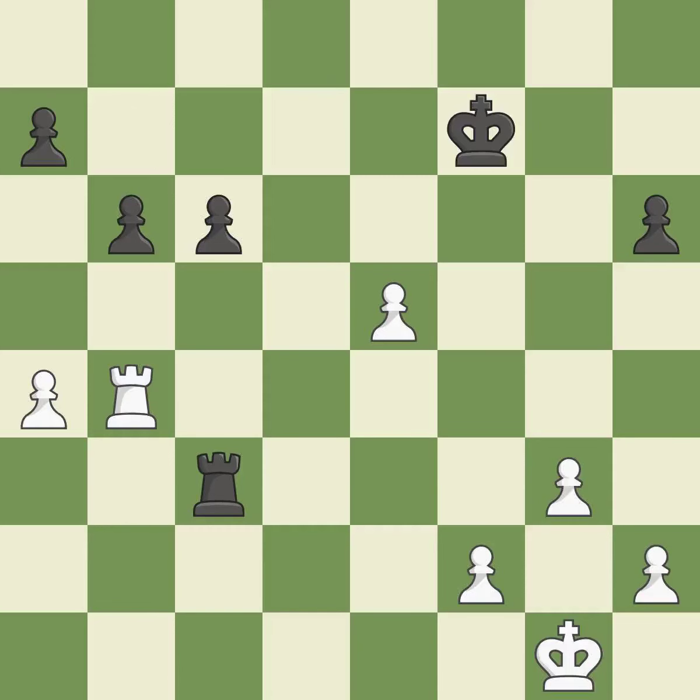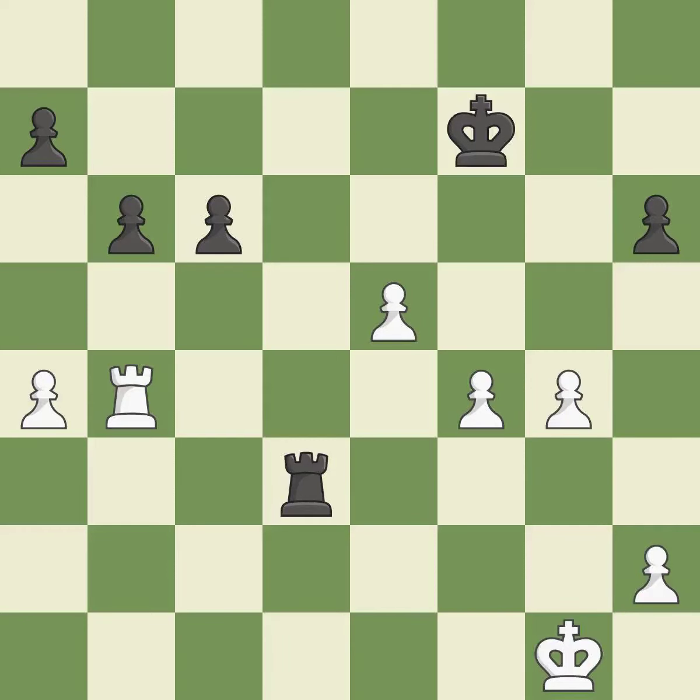This move puts the pawn on a safer square. It is best. This pushes a passed pawn. It is best. This overlooks an opportunity to kick a rook. This permits the opponent to activate the king by getting it off of the back rank — it is an inaccuracy. This misses an opportunity to activate the king by getting it off the back rank — it is an inaccuracy. The opposing rook is kicked by a pawn and must now move or be captured. It is good.